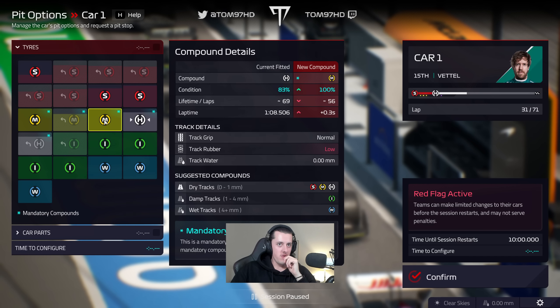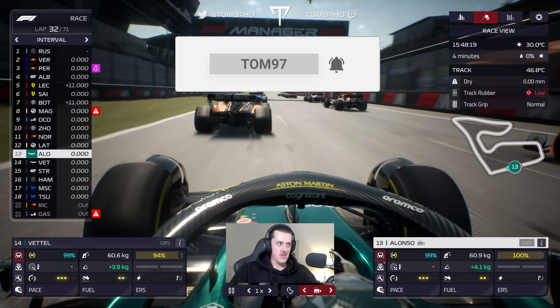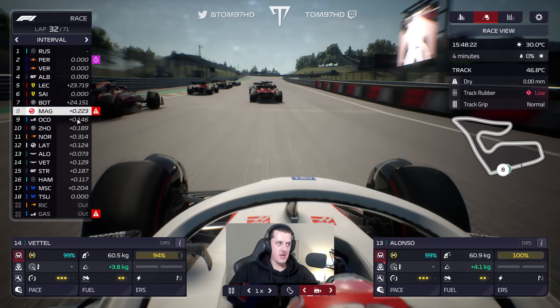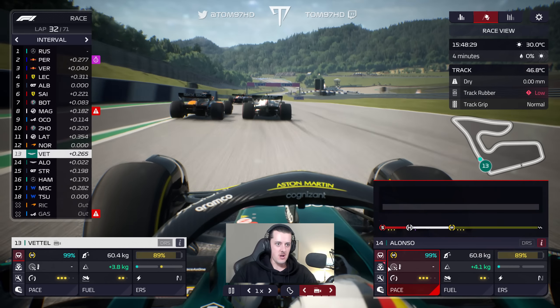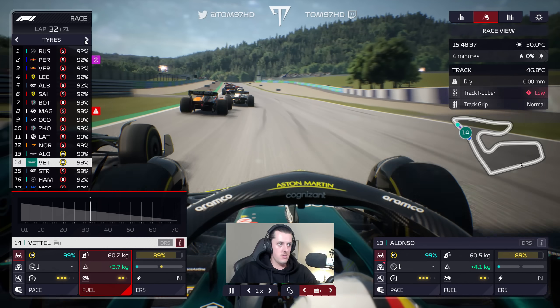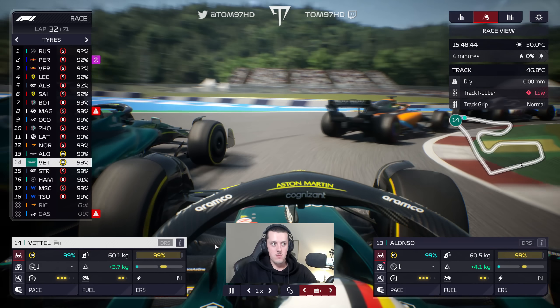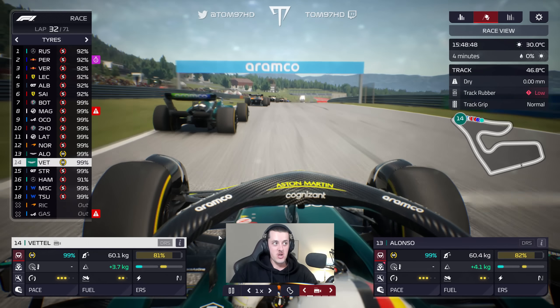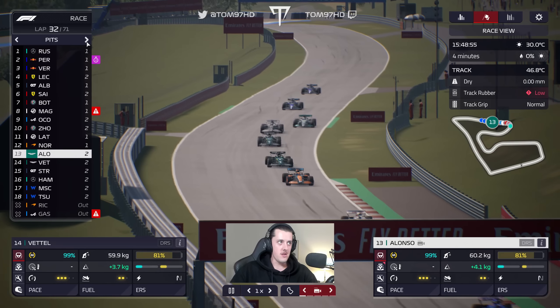Let's have a think about what we can do. I'm going to go for the medium tyre — there are 40 laps to go and the medium can do 56, so it's marginal but doable. I'm putting both cars on a medium. Back underway with a few penalties: Magnussen gets a penalty, Ricciardo is out of the race. We're P13 and P14. Seb gets past Alonso at the restart — of course, Alonso has damage. There's a lot of fuel in the bank. The AI are all on soft tyres, so they're going to stop again, and we're going to try and go to the end. That's really the strategy.